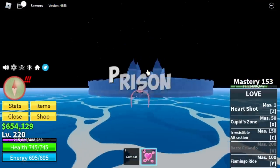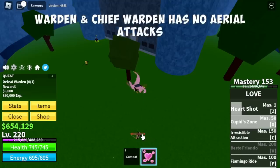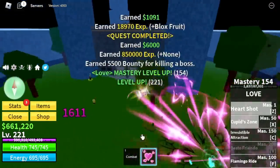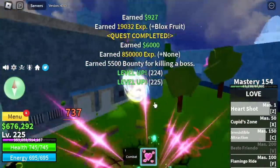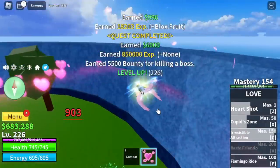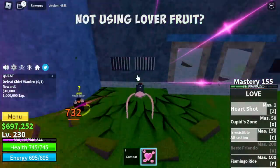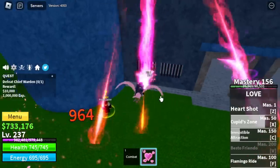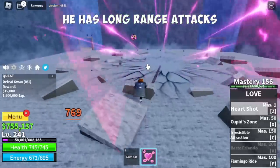Next island is the Prison. For our first two bosses — the Warden and the Chief Warden — both of them do not have aerial or long-range attacks. So we're gonna bully them by staying in the air. But if you're not using Love Fruit, you can still do Wall Strat. The third boss, the Swan, requires Wall Strat because he has long-range attacks.